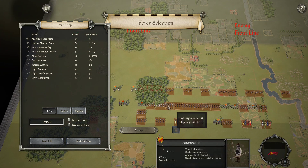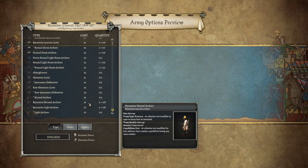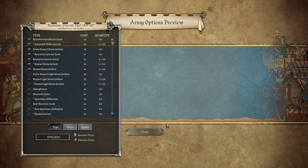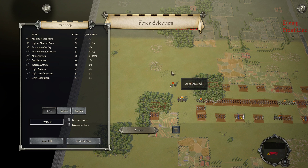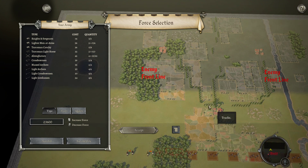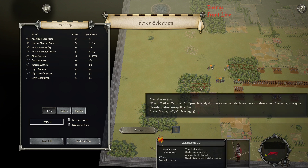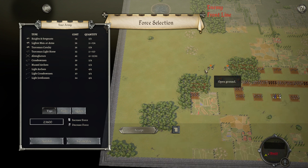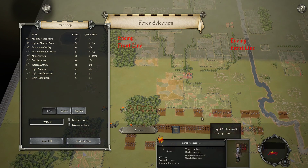I maxed out on all my lights because the Amulgavars kind of need some meat shields to get into contact against all the massed archers he can bring. Also, if he does decide to go heavy into the horse archers, it needs something to shoot back at them. It's not very good terrain for horse archers because of the forest and rough ground, but there's still enough open areas they could be an issue. I'm going to delay here, hold back — just these Amulgavars and a light archer to protect this flank, with lighter men-at-arms as a guard.